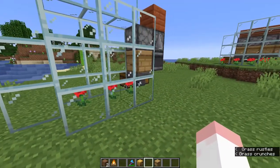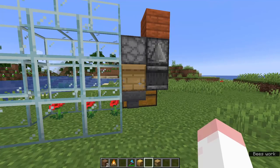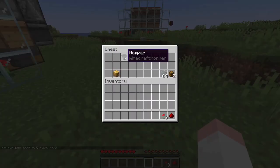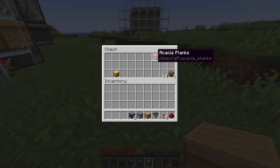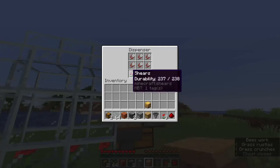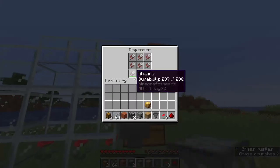You can easily breed bees up with flowers — just feed both bees one flower, for example a poppy, and they'll make a baby bee. That way you can expand the farm. Here are all the materials you need for one cell: one redstone, three poppies, a hopper, a beehive, a dispenser, two observers, and a building block. For the whole thing you'll also need two chests, some glass to surround it, and nine shears to fill the dispenser.